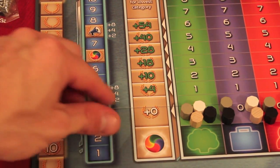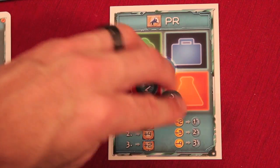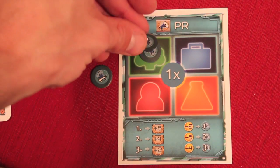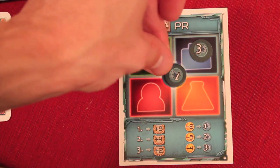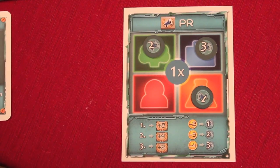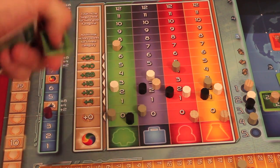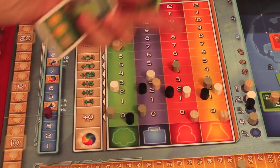At the end of rounds four, seven, and ten, there's a PR assessment. You use the PR tokens you've purchased — secretly placing them behind your shield onto any of the four tracks. You can add them all to one track, split them up, or save up to one for later. When you buy a size-four project during the action phase, you also move your marker up four on that color's track. By PR assessment time, players have been moving up tracks from purchased projects.